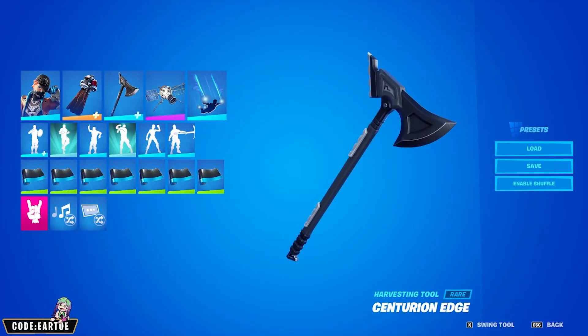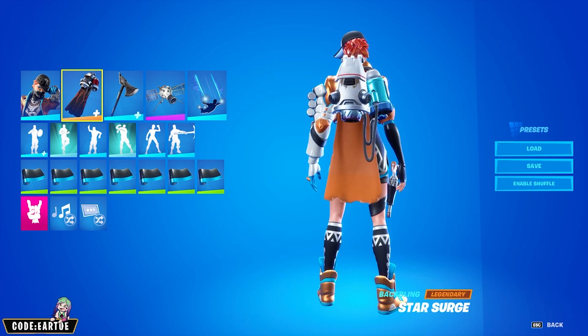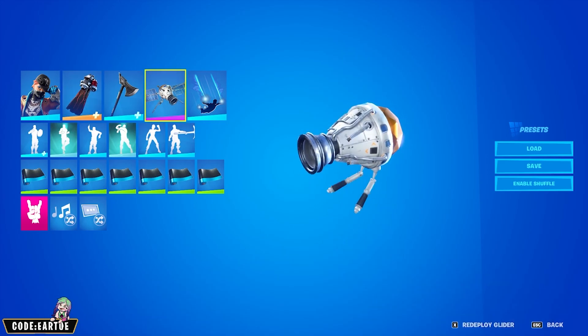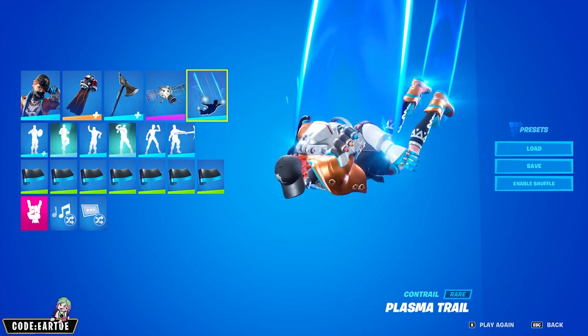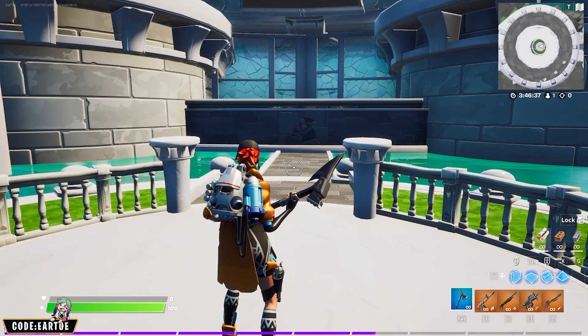Moving on to the pickaxe — last but not least, we have a combo for the Centurion Edge pickaxe. For the outfit, Biz; for the back bling, Star Surge; for the glider, Planetary Probe; for the contrail, Plasma Trail; and for the wrap, Blue Metallic. Let's see how this works in-game.